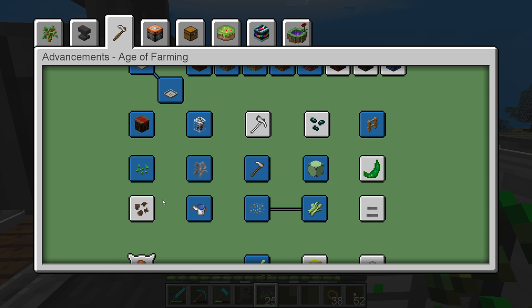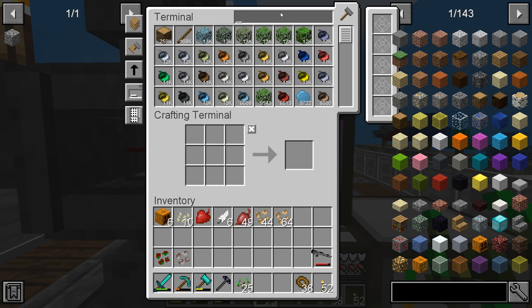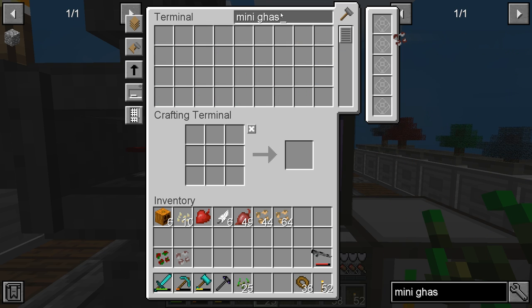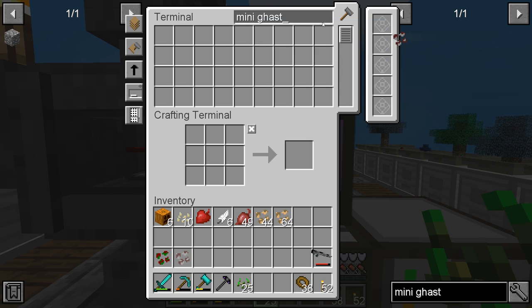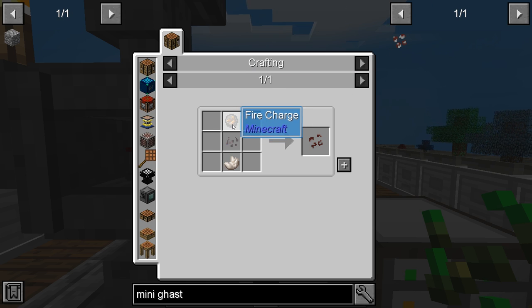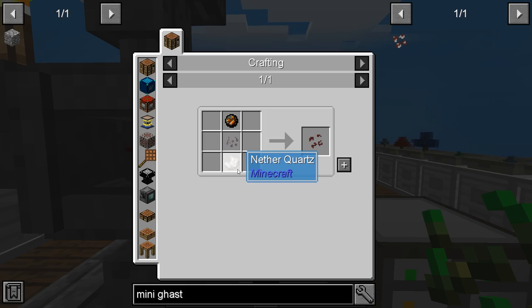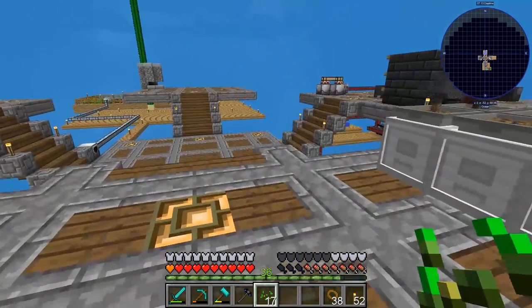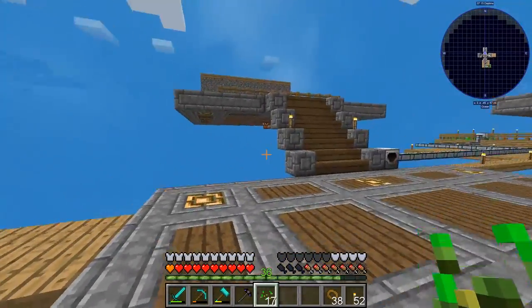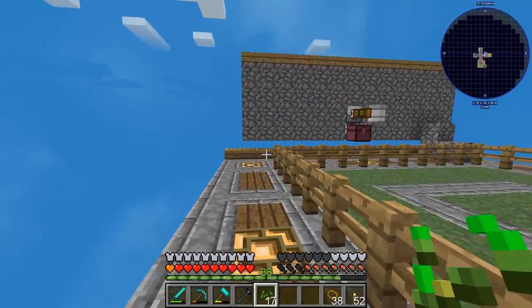Next on the list is a mini ghast seed. It takes a fire charge, a mycelium seed, nether quartz, and a spider eye. Do we get spiders in our mob farm? Mycelium seed sounds cool.